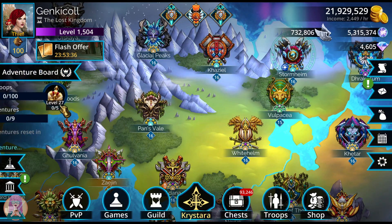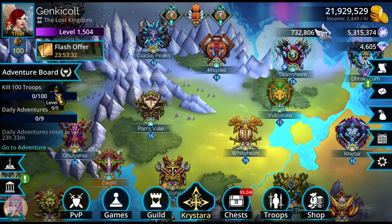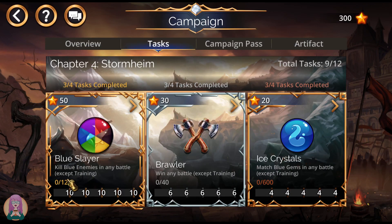Let's look at the adventure board real quickly — nothing really special here. But the campaign tasks are now available. They are: kill 125 blue enemies in any battle, win any battle, win 40 battles, and match 600 blue gems total. That's all five tiers — 125, 40, and 600. That's it and you'll be done.